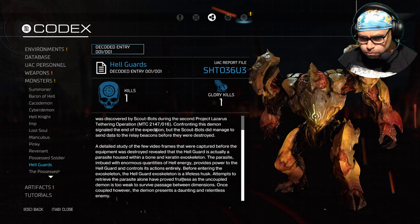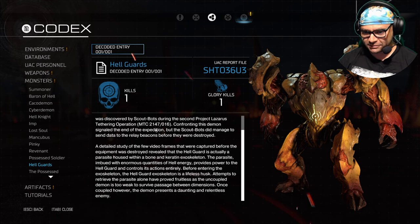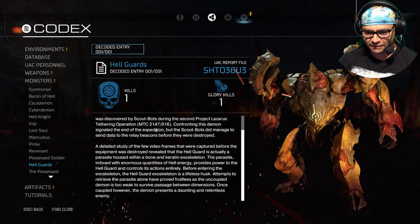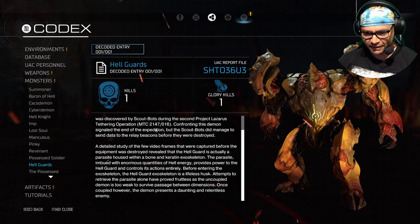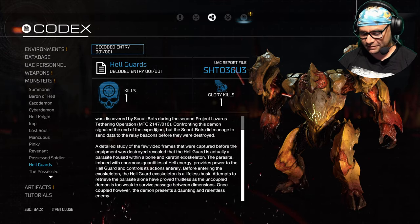The parasite, imbued with enormous quantities of Hell energy, provides power to the Hellguard and controls its actions entirely. Before entering the exoskeleton, the Hellguard exoskeleton is a lifeless husk. Attempts to isolate the parasite alone have proved fruitless as the uncoupled demon is too weak to survive passage between dimensions. Once coupled, however, the demon presents an occult and relentless enemy.